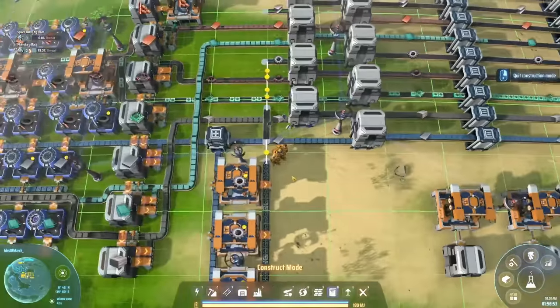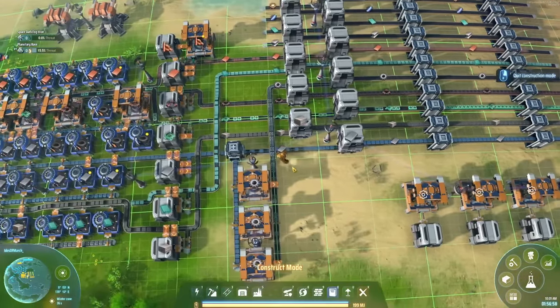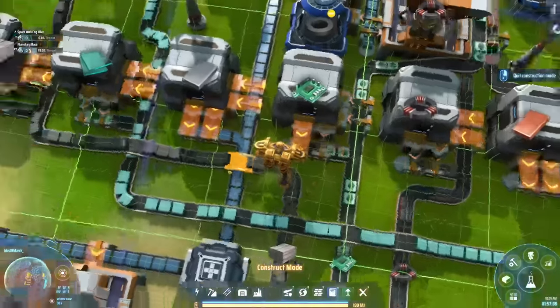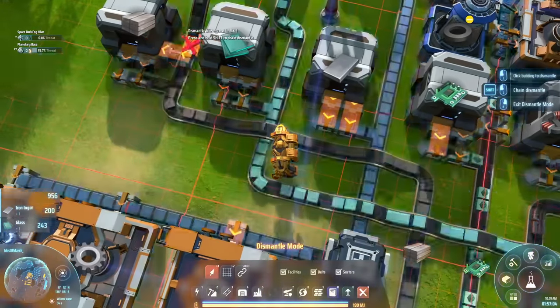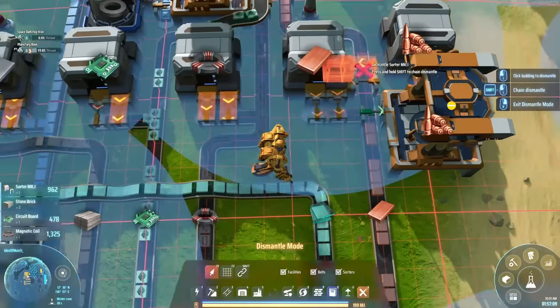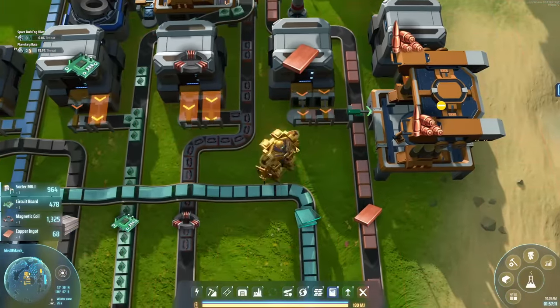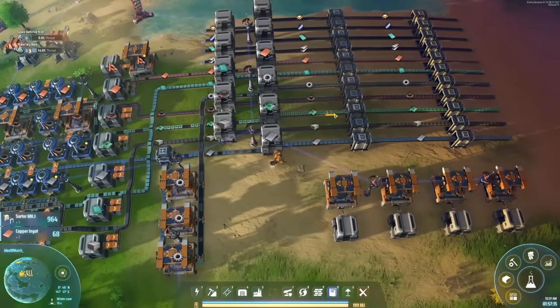I've also built a little branch of the iron line for gears, which are needed. Now things will flow on this bus. We can disconnect the old storage because we don't want double storage for any of these. I'll move the storage locations over to where they actually belong.